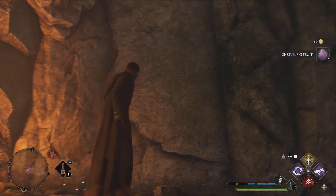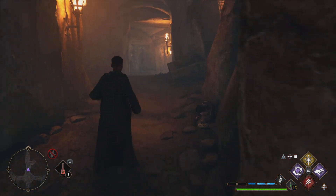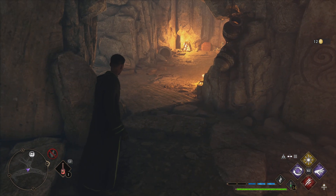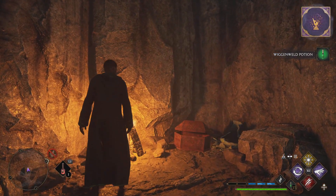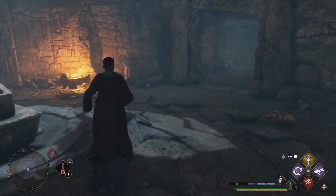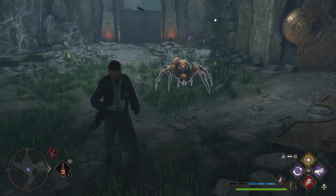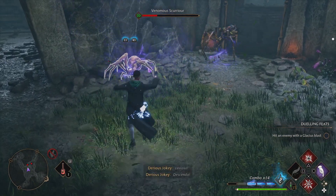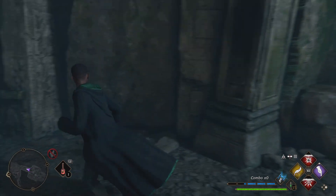Let's see — some coins. Some more coins. It's actually annoying me that I can't remember. Using my wiggenweld potion — oh, here we go, collection chest, nice and easy. Let's venture on down in here anyway and see if there was anything else we missed. Pretty sure this is the way to complete the quest — I don't think there was anywhere else to go.